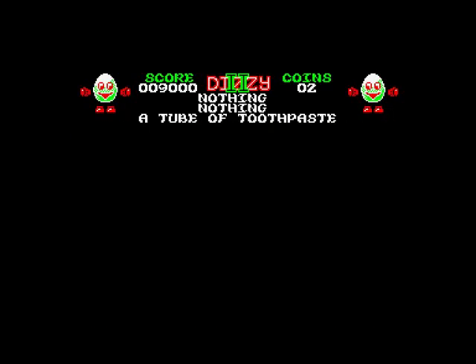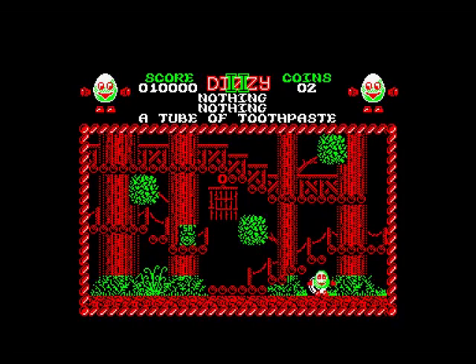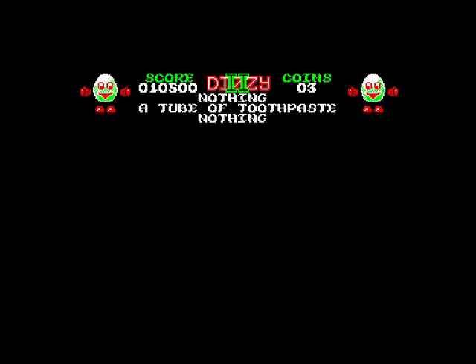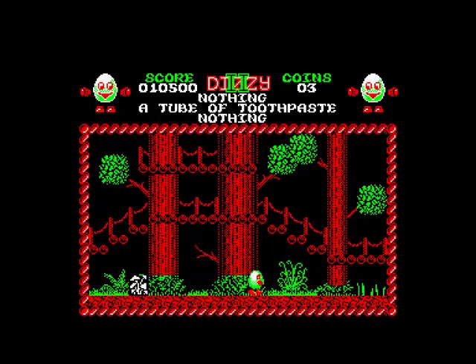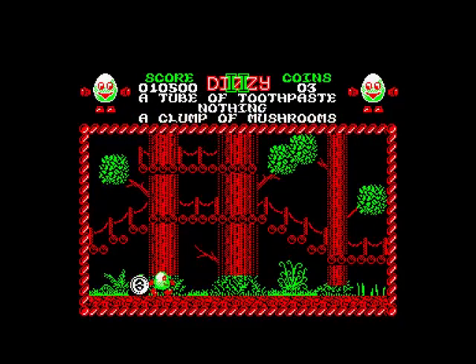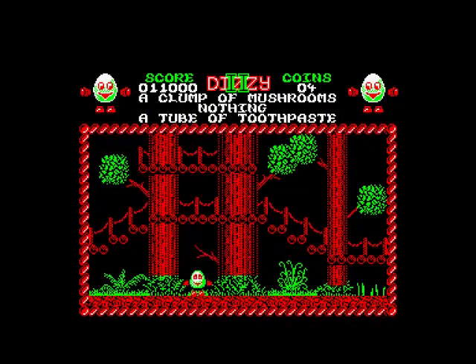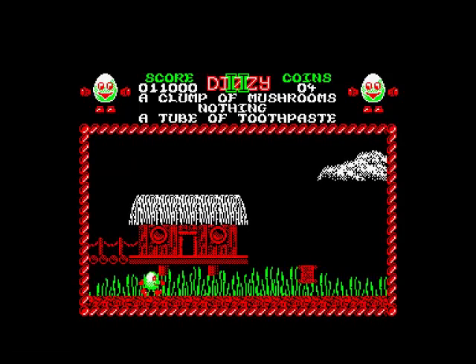I should mention — you probably know this already — you only get one life in this game. I can't get through that, so I need to jump up somehow. Right, I've picked up a clamp — oh no, I dropped it. I'm carrying a clamp, a clump of mushrooms, and a tube of toothpaste. They're gonna come in handy, are they?